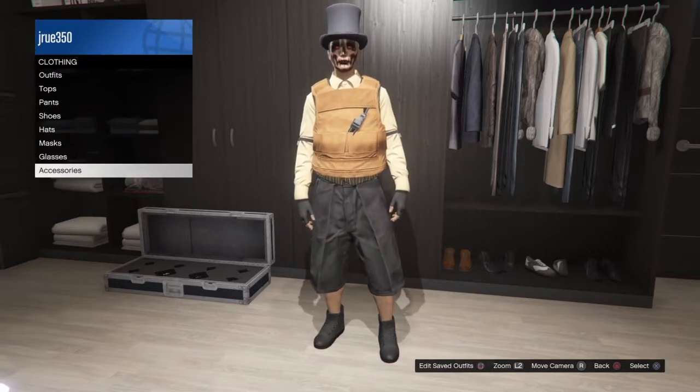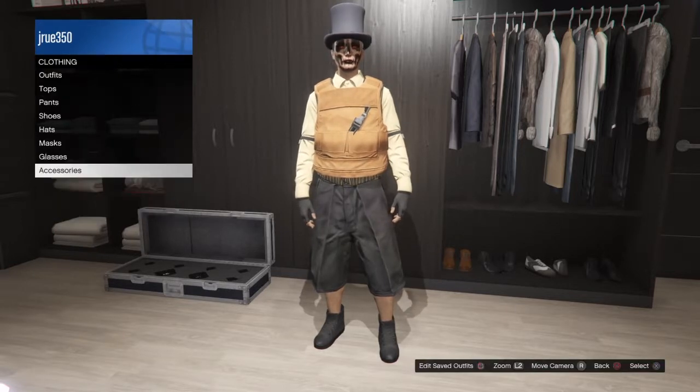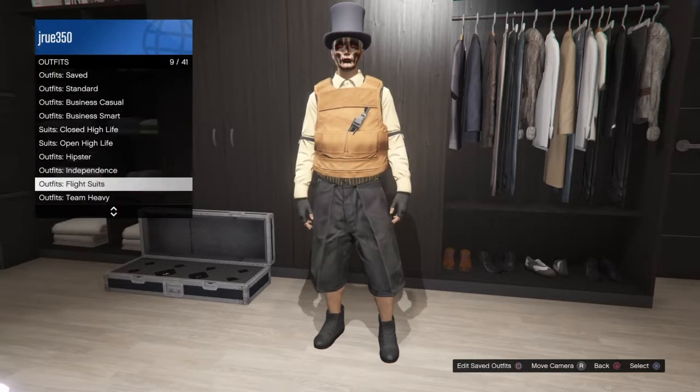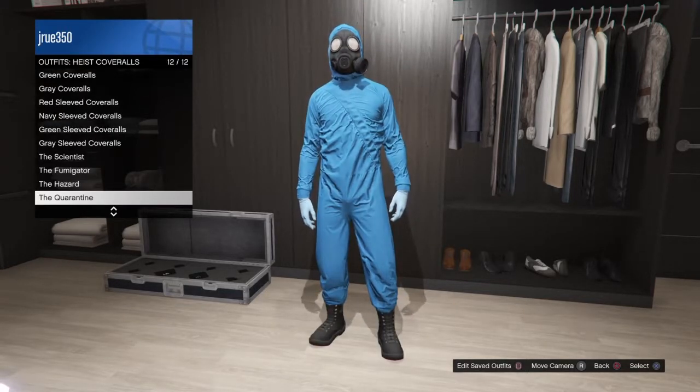What you do is you save it as an outfit. Then you go up to outfits again, and go down to heist coveralls, and get any of them.